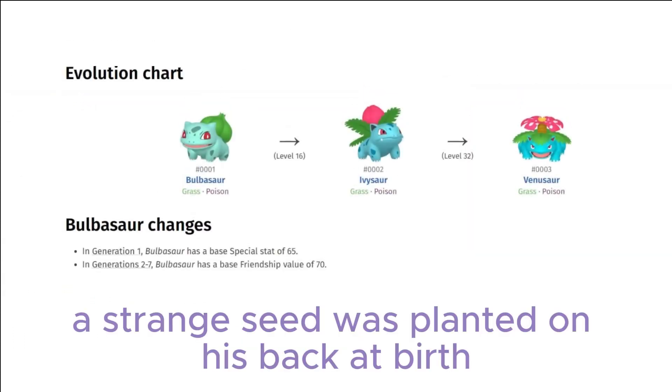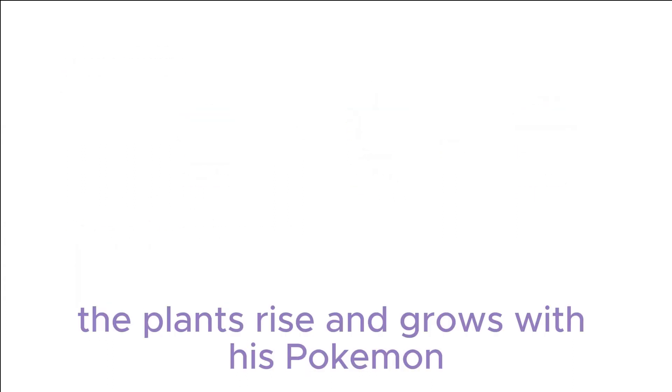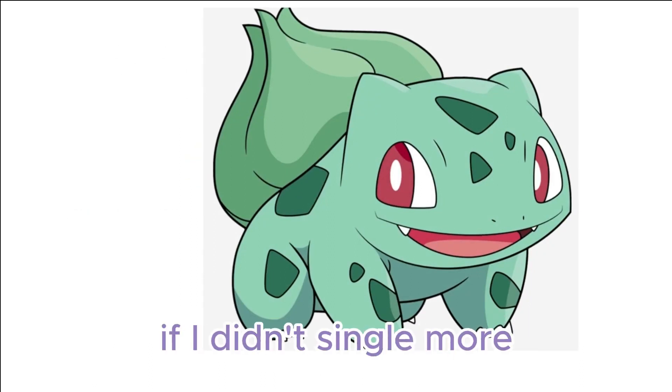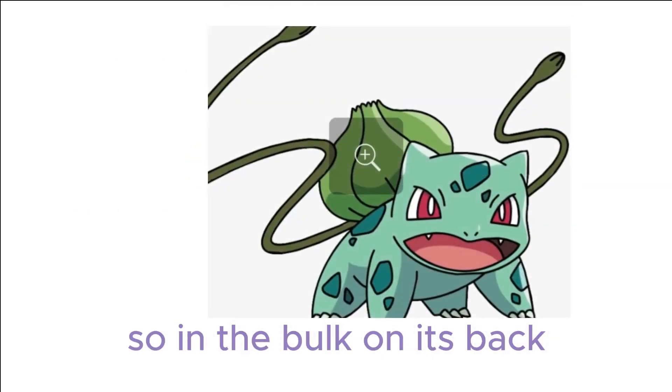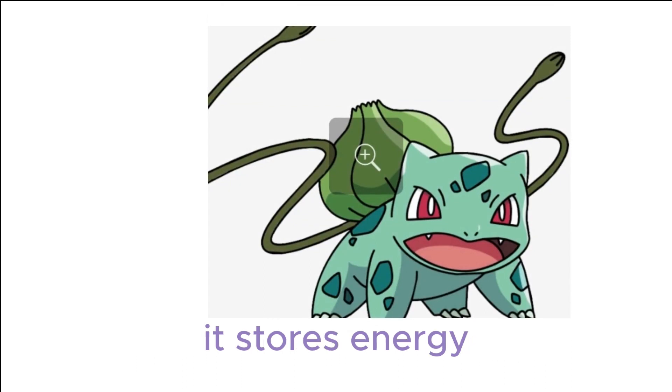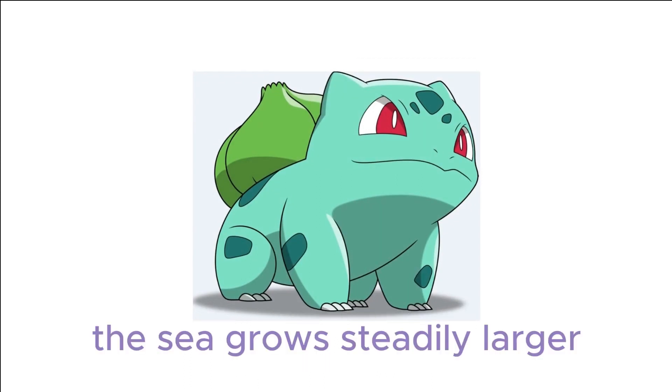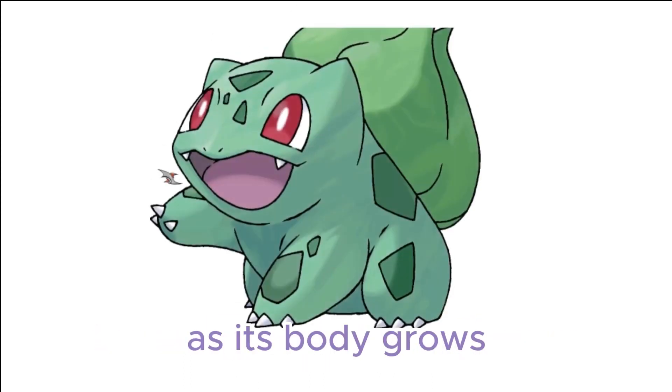A strange seed was planted on its back at birth. The plant sprouts and grows with this Pokémon. It can go for days without eating a single morsel. In the bulb on its back, it stores energy. The seed on its back is filled with nutrients, and the seed grows steadily larger as its body grows.